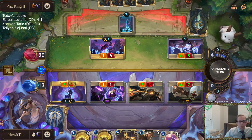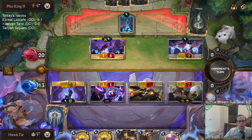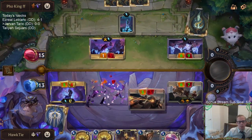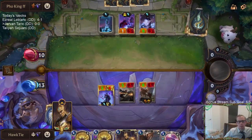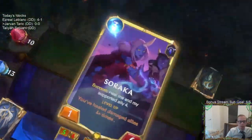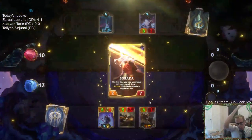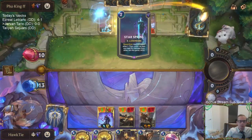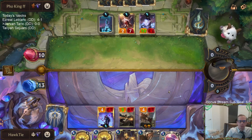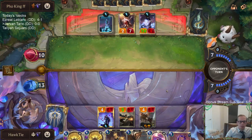I think that's a win for us — how good Hush is, that Hush was only used to kill a little Mentor of the Stones. For how valuable that card is with leveled-up Taric, with barriers, with Golden Ages, and all that — that was a win for us. Now I don't have to worry about the Hush. Obviously still have to worry about Starspring and all that stuff, but I think that was a win.